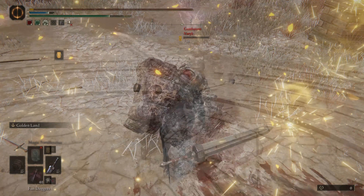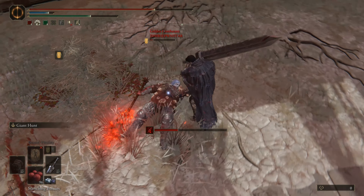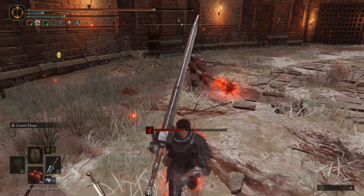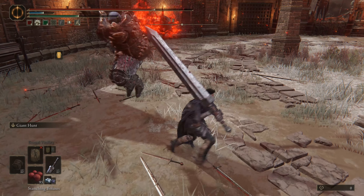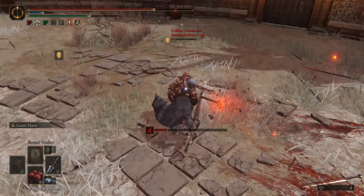Everyone and their mom knows about Giant Hunt. Incredible amount of forward momentum for punishing backward rolls — the bane of every crouch-poking colossal sword user. It also rips out damage and provides hyper armor. Not much to it. Does great at what it needs to do, which is all it needs to do.